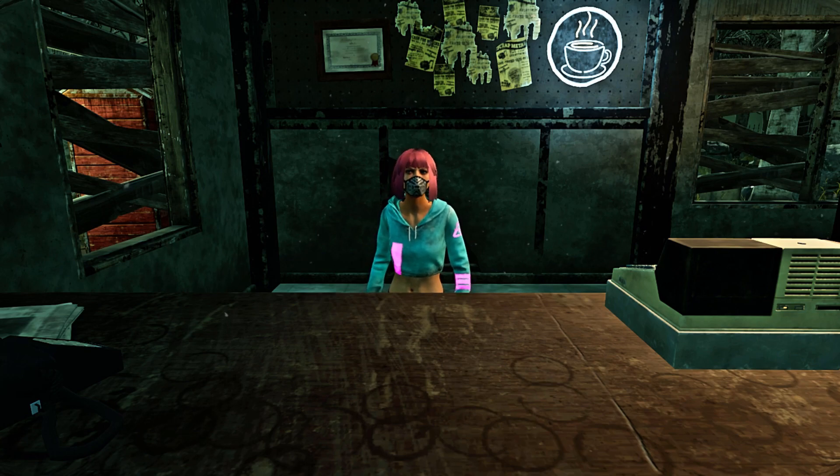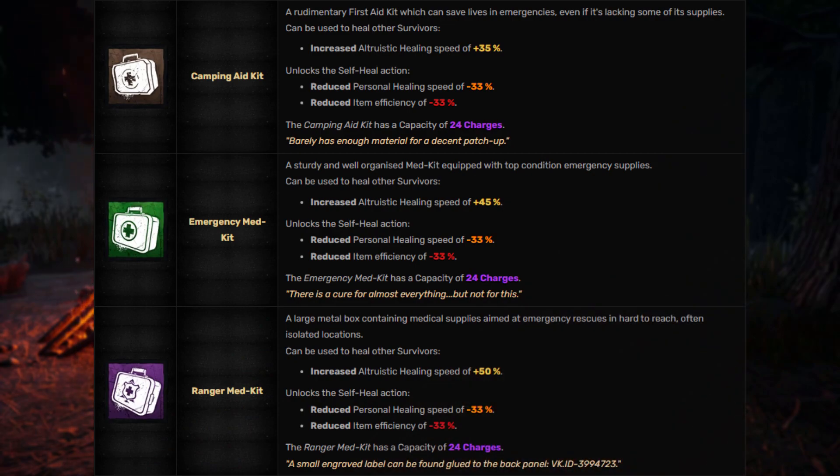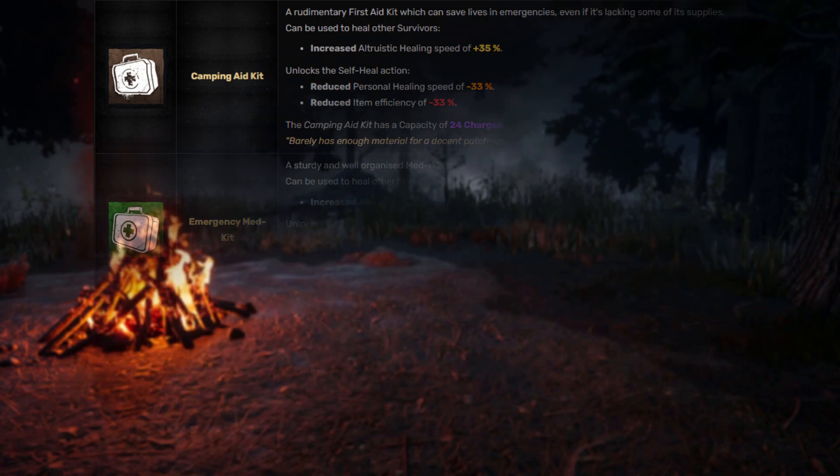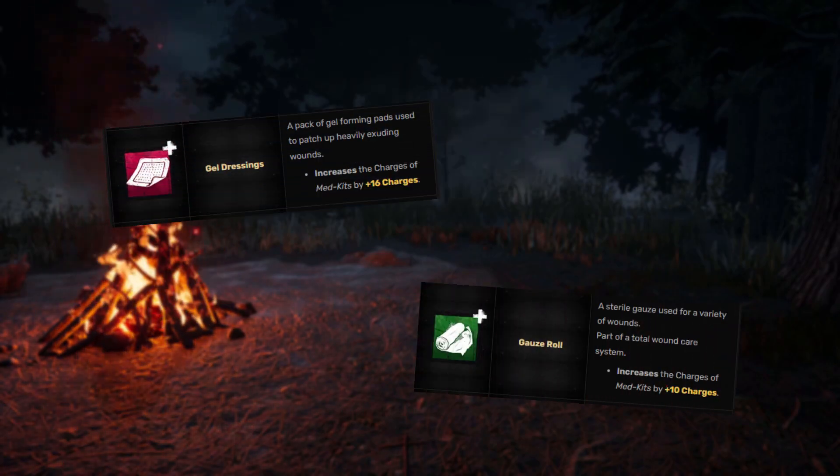And now for the biggest change: medkits. All medkits, regardless of rarity, will start with 24 charges, but have a 33% decrease in efficiency and speed when self-caring. This means you are only allowed one self-care per medkit, or two if you stack double charge add-ons.